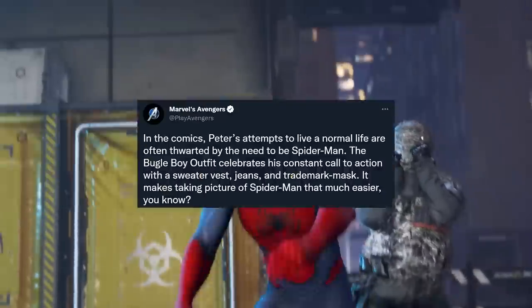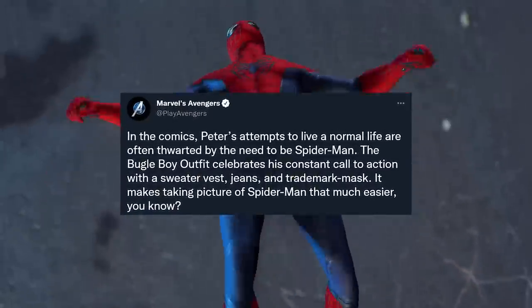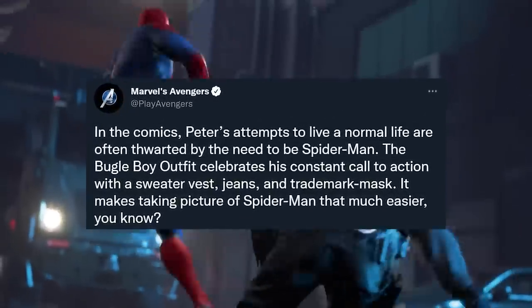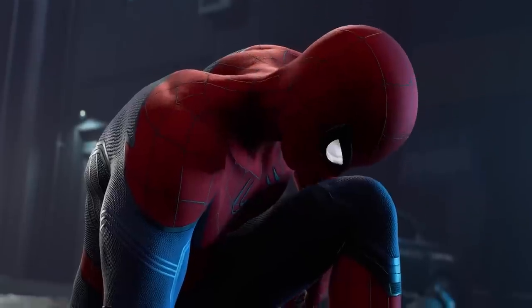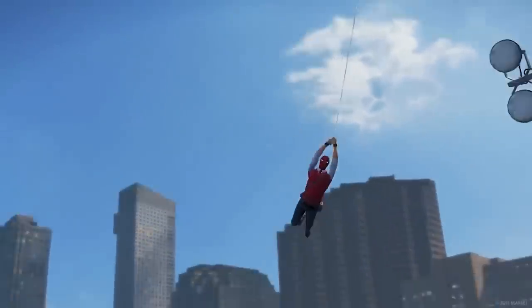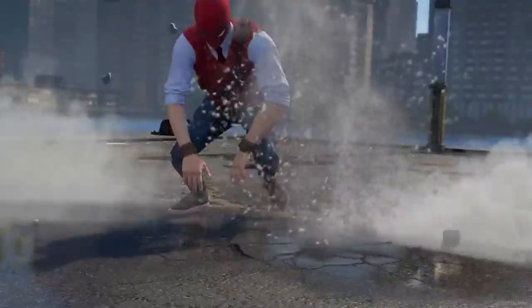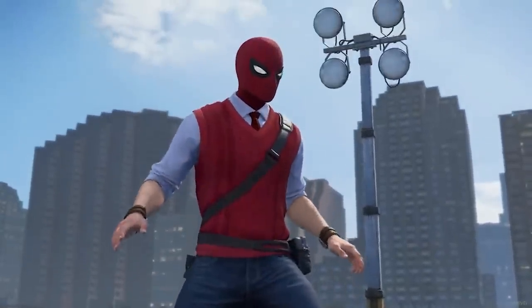We also got a brand new in-game look at Spider-Man — one of the little mission intro sequences. They mentioned on Twitter: 'In the comics, Peter's attempts to live a normal life are often thwarted by the need to be Spider-Man. The Bugle Boy outfit celebrates his constant call to action with a sweater vest, jeans, and trademark mask — it makes taking pictures of Spider-Man that much easier.' The video shows Spidey swinging into action with quite the impact on the landing — the animation looks great. I really hope this means we can swing freely and not be limited to only swinging on light posts.